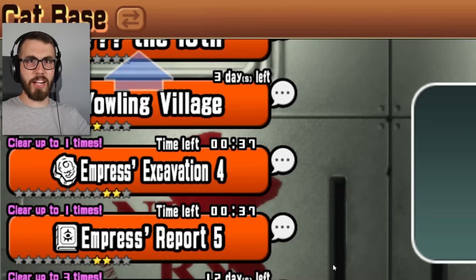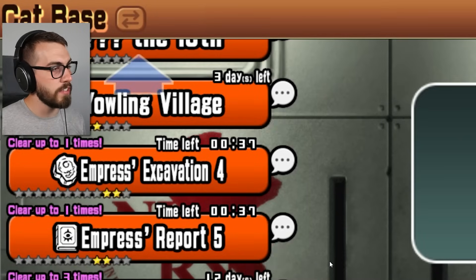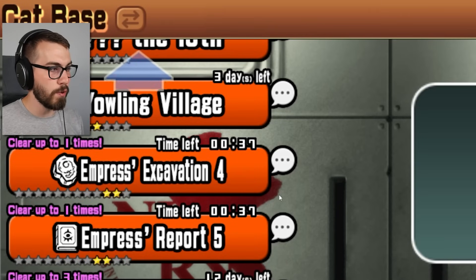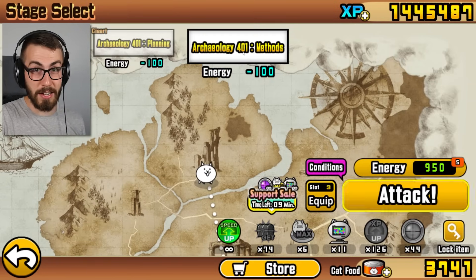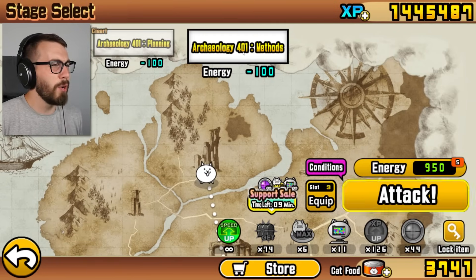Oh hey! We actually have even more important things than I thought. Empress's Excavation 4 is on and Empress's Report 5. So I need to get those done. Those unlock new eggs, I think. I don't know — there's so many friggin' eggs in this game now.